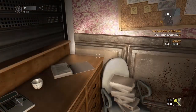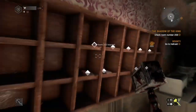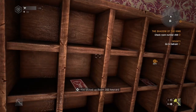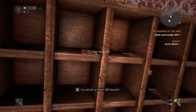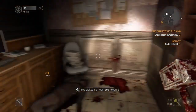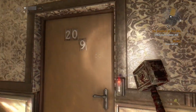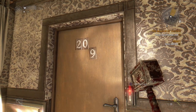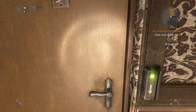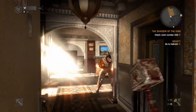Once inside, take care of that zombie and then all the key cards will be on the right hand side. Collect all of them, then head back upstairs through the elevator back to room 209, and you should be able to use the key card.